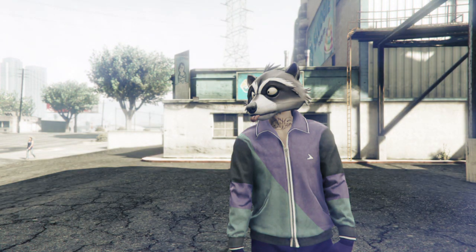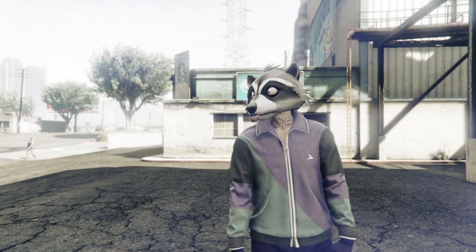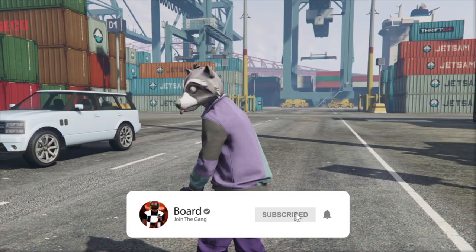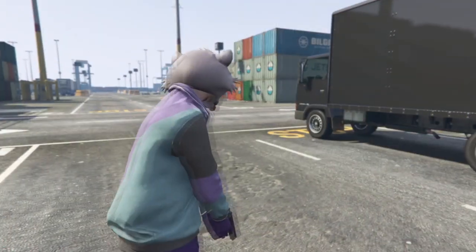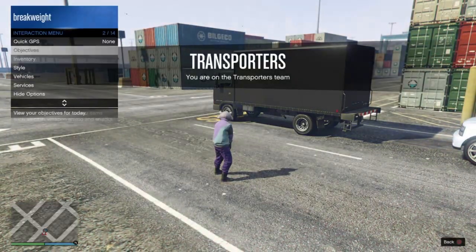After you load in, as you will see here, you just want to bring up your interaction menu and cycle through the luminescent clothing option.